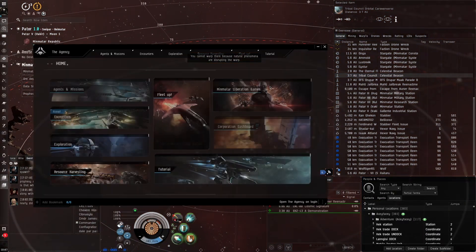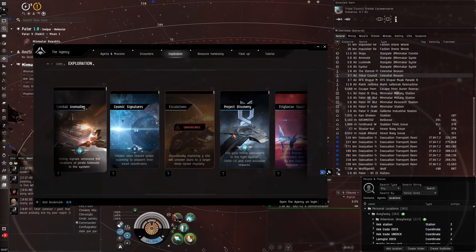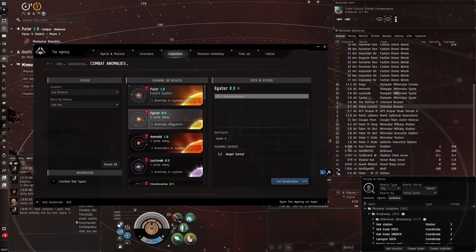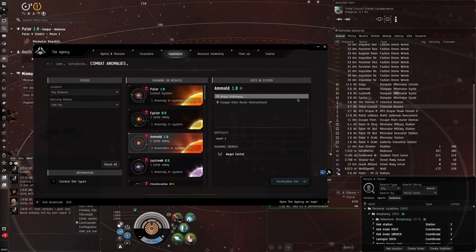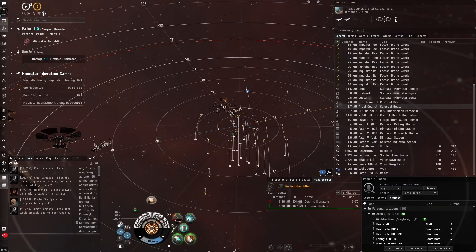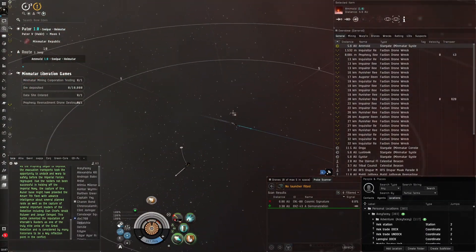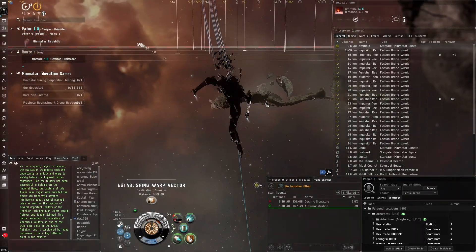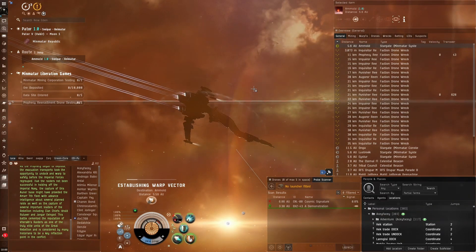If you've got too much competition and it's too rough, say you're a new player — just go to a remote area of space where you find very few people in local. Likely it'll be a lot easier for you to win these competitions with fewer players around.